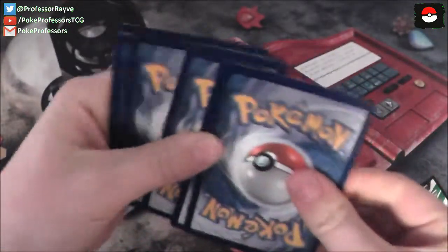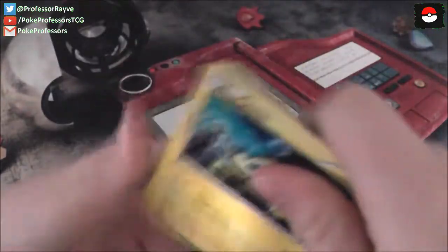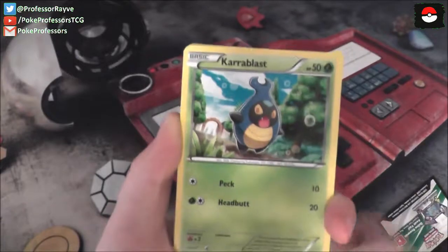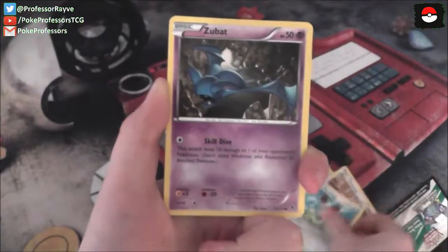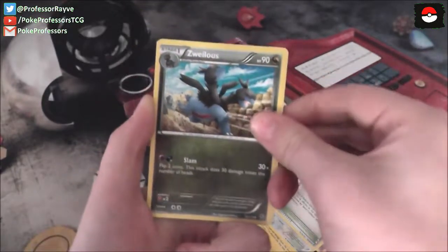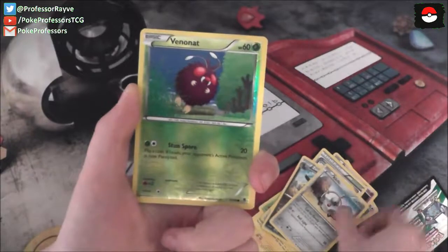Let's set our code card aside. Looking good — we got a Joltik, Carbink, Chansey, Klefki, Zygarde, Skorupi, Throh, Snubbull, and a Reverse Holo Venomoth.